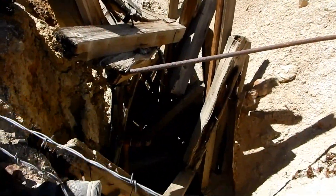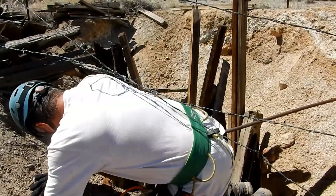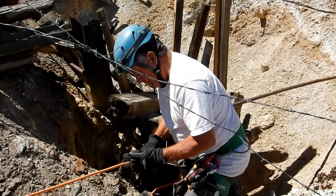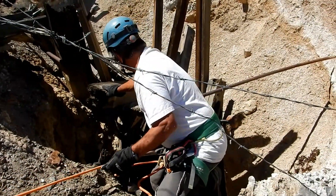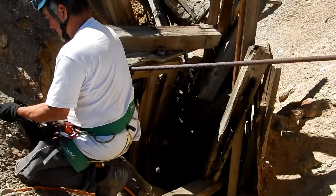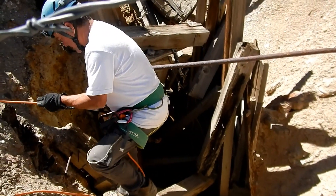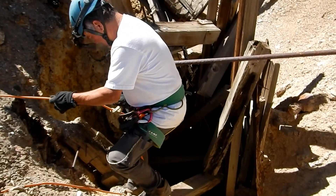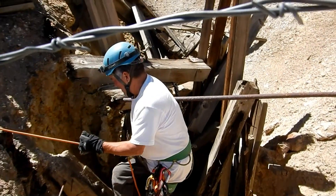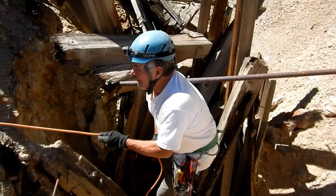Tom's gonna take a peek down this shaft — yet another dangerous mission. Just got to get under the cobwire. There are ladders over there. It's a 650-foot deep shaft, so I don't want to go flying down there.